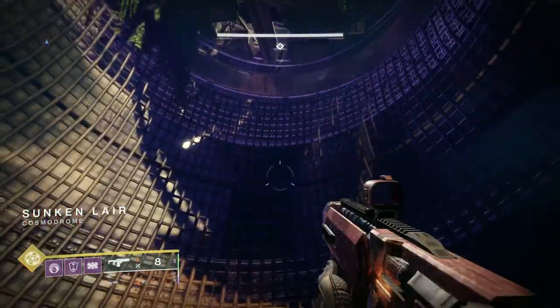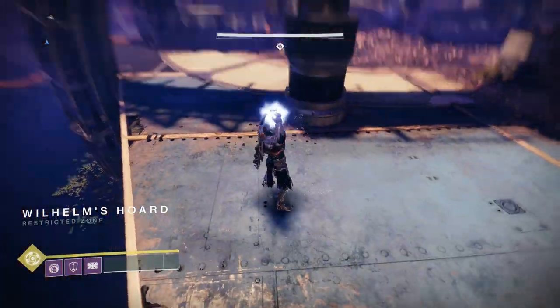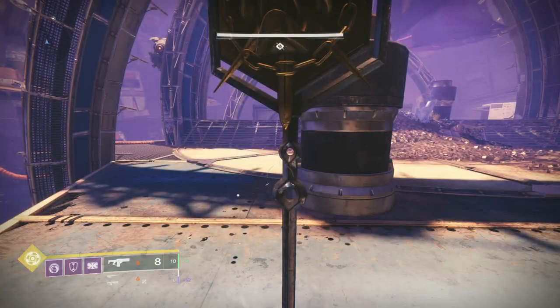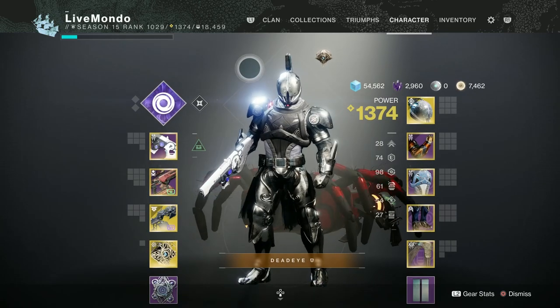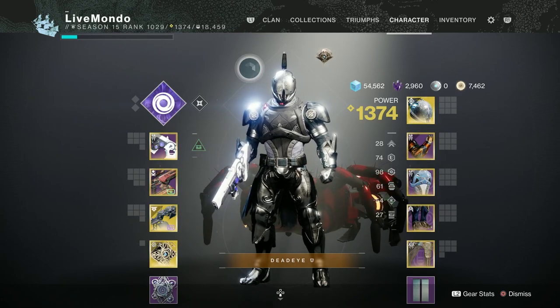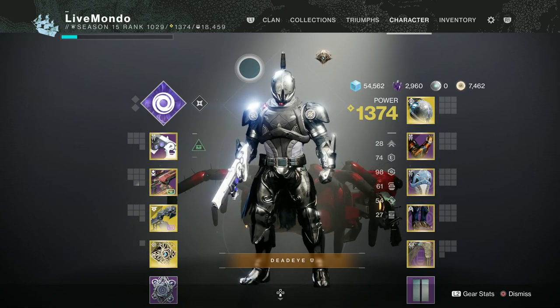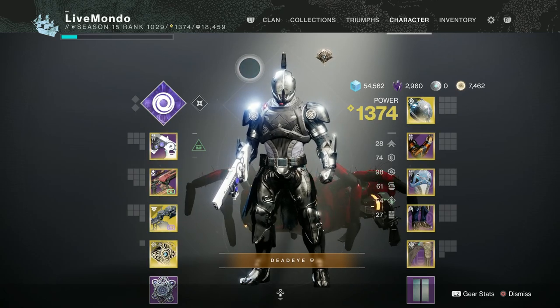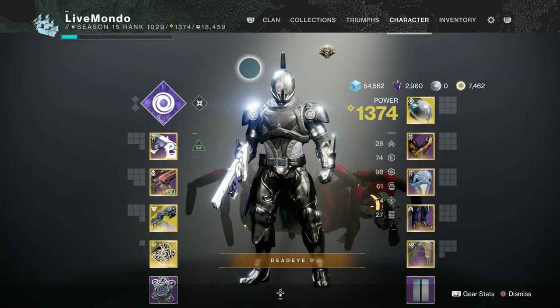In the last 24 hours I've done this Titan run flawlessly four or five times. This is the best of all of them. The boss section this run was actually really good. For add control I'm using Hung Jury with Firefly and Subsistence, Cartesian Coordinate, Sleeper Simulant, Particle Deconstruction, arc chest plate with double arc resist and Taking Charge, Protective Light, Will of Tenacity on gauntlets, and Melee Wellmaker on boots.